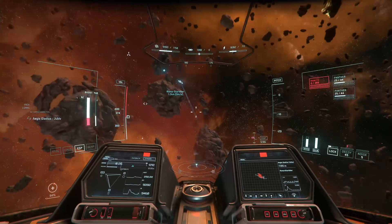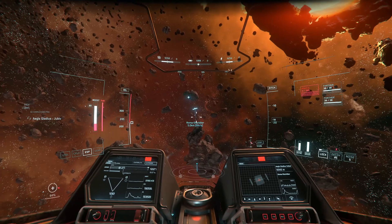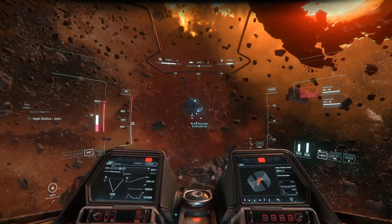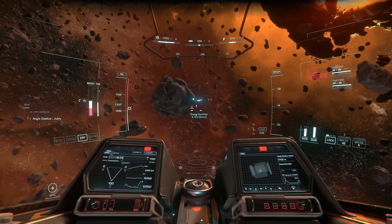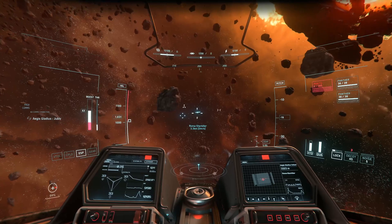Finally, if you are having trouble deciding what to allocate power to, remember that sometimes it might be easier to decide what not to allocate power to. For example, if you are chasing someone who isn't shooting back and you are not worried about wild cards in the area, all the power going to your shields is being wasted, because they are full and not being hit.